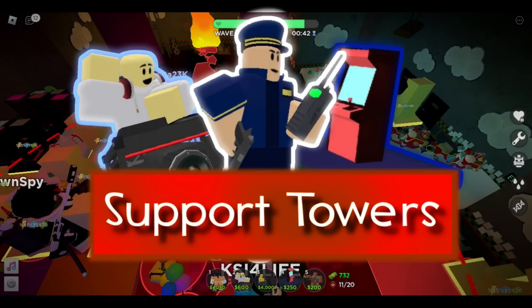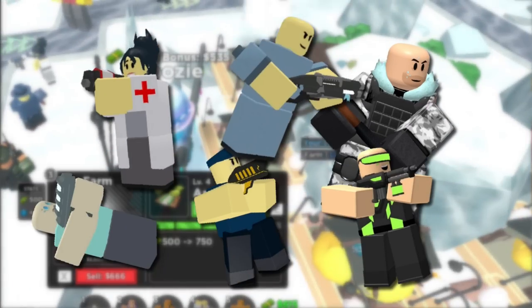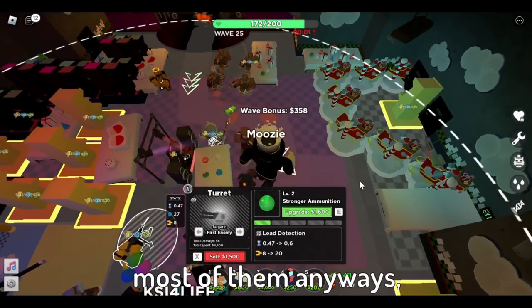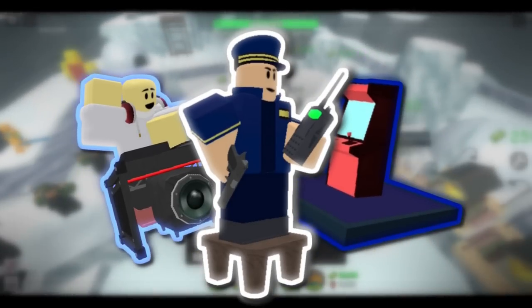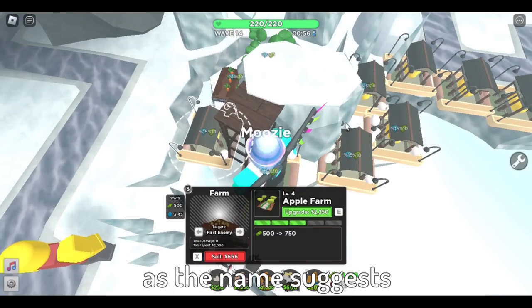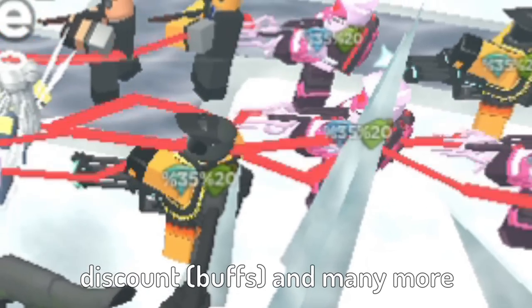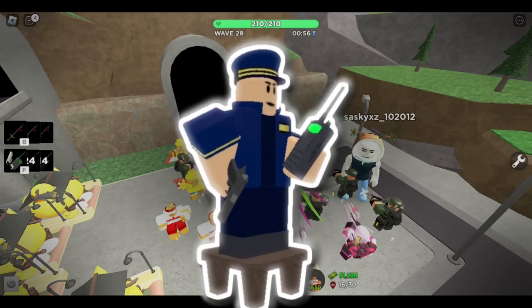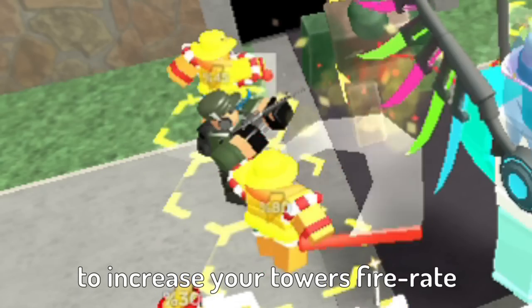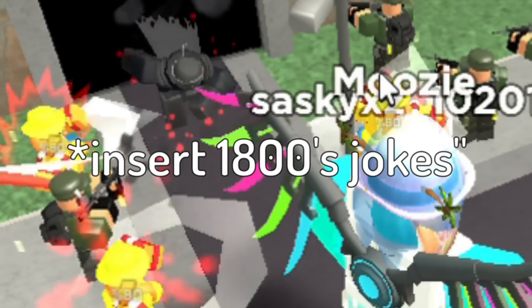Many people see those towers as support towers. Support towers like the DJ, Commander, Farm, and many more. Support towers, as the name suggests, are used to support your towers by giving them extra range, discounts, and many more. One prime example of a support tower used by many is the Commander. The Commander is a support tower that increases your tower's fire rate just by being there. It gives such a weird aura that towers around it get forced to work harder and in return deal more damage.